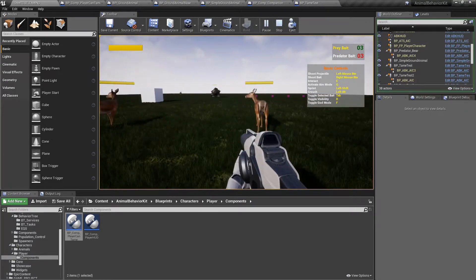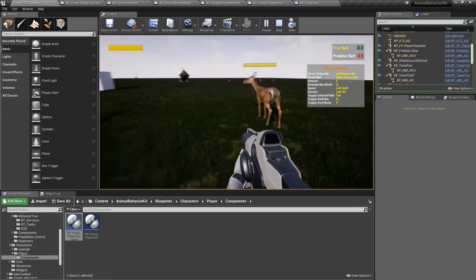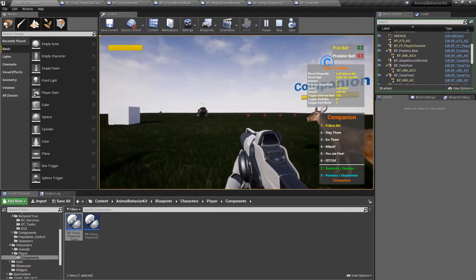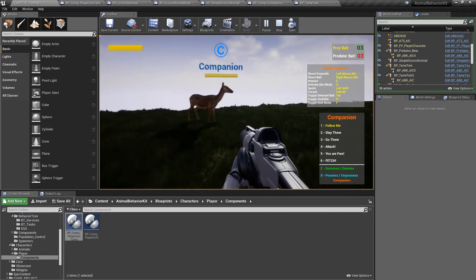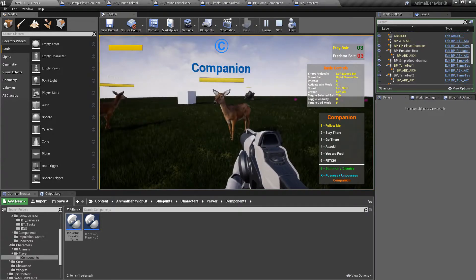Now let's get to the fun part — all of the new abilities I've added. The first one: if I go ahead and tame this guy here, you'll see at the bottom right corner that there are two new commands in green and blue. The green one I showed in the last video — you now have the ability to summon and dismiss your pet, and you can do that with multiple pets. I also have a basic system of saving the pets.